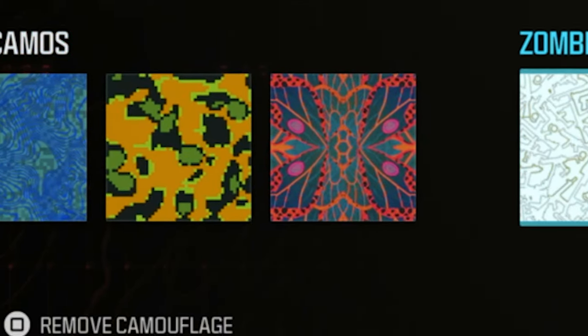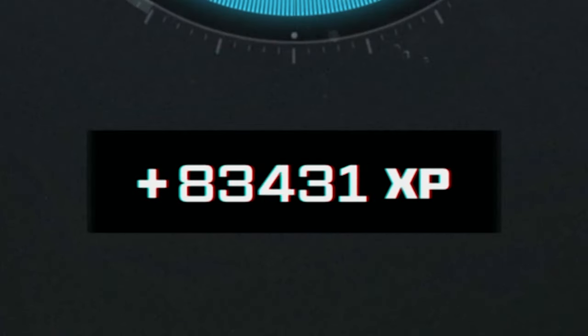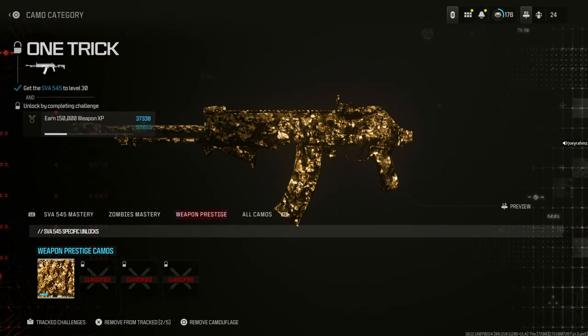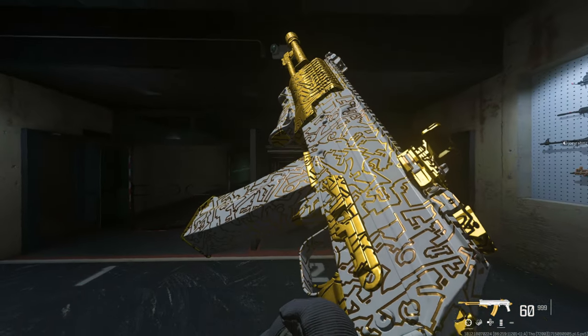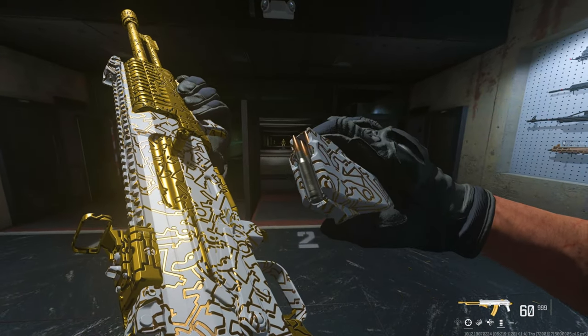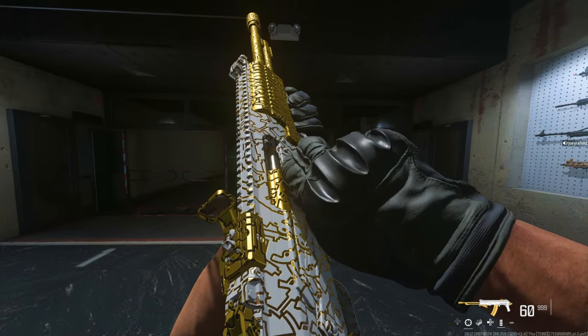This is how many camos I unlocked in one game of Modern Warfare 3 Zombies, and not only that, this is how much Rank XP I got, and this is how much Weapon XP I got on the gun that I unlocked the camos with. If you do not do this glitch, you're an idiot. You can unlock camos while unlocking the one trick camo as well, because as you can see, it gives you Weapon XP.